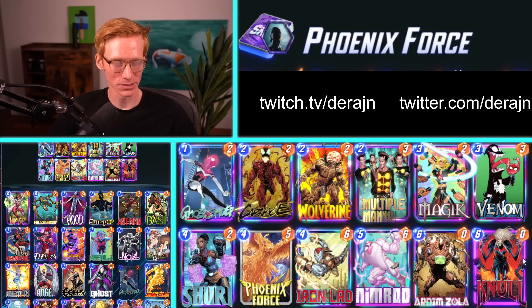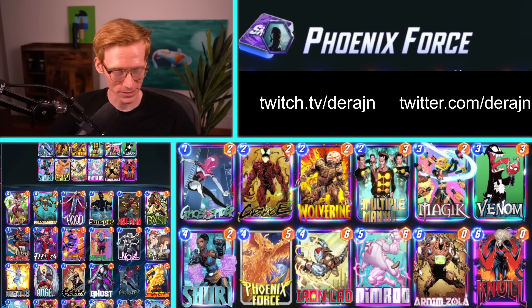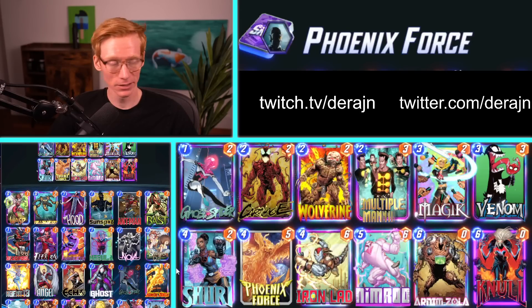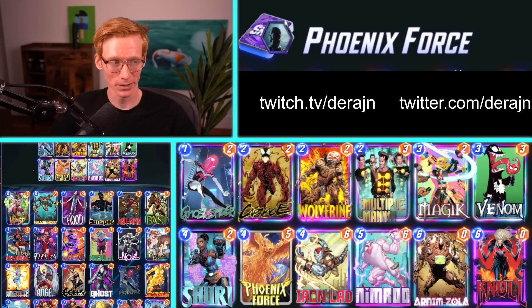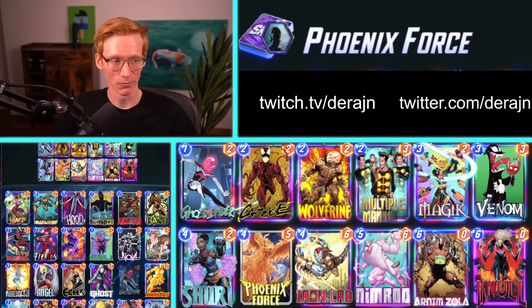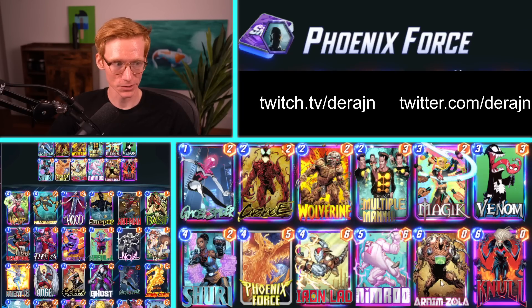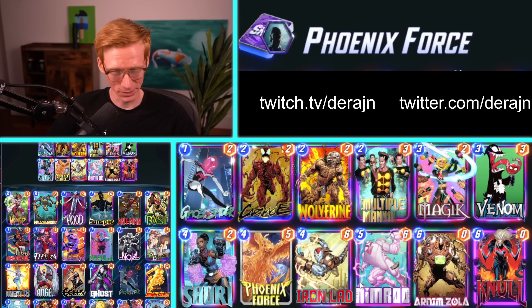You're planning on just killing a bunch of stuff. Magic at three power really benefits from this deck. You can get Magic out earlier, which means you have a more likely chance of getting your Knull-Arnim-Zola combo off if you want, but also you can just end up killing a lot more stuff. You can get your Nimrods really stacking up early, and you can also get Arnim-Zola sending Venoms around, sending Carnage around, sending two Nimrods around.